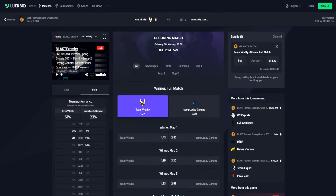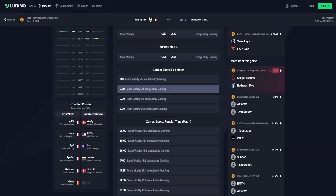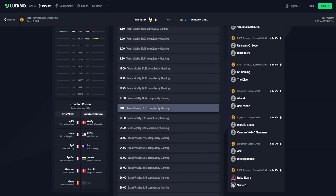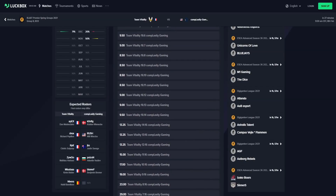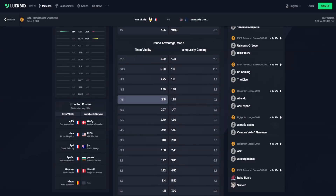You can bet on the correct score of the match, who will win which maps, round advantage, and much more. And best of all, you can use code SUKA120 for a 120% deposit bonus, so be sure to sign up using the link at the top of the description and put your esports knowledge to use.